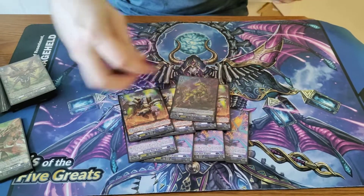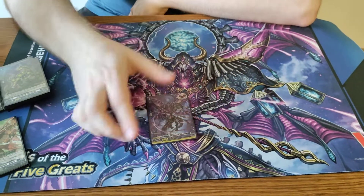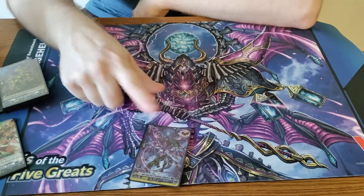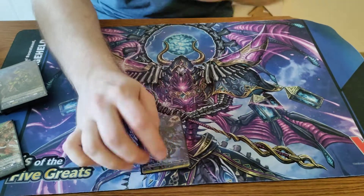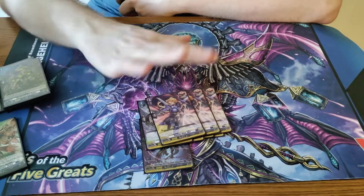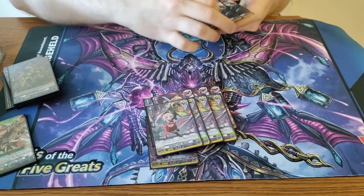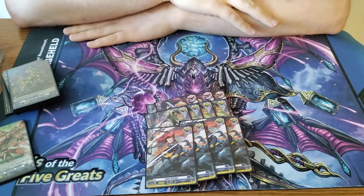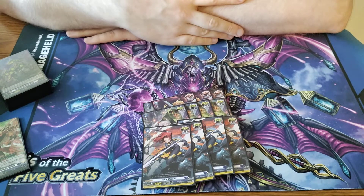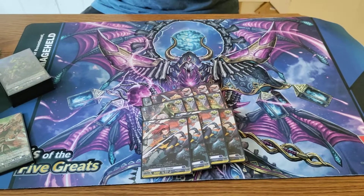And then for triggers, I am running the Dark States Over Trigger — another generic. Gives your vanguard plus 10k and a critical for the rest of the game. If you drive check it, you also draw a card; if you damage check it, you draw a card as well, and it gives the 100,000,000 shield too. We're running 4 heals, 3 draw — just because you want to draw into your pieces, hit your persona rides, everything like that — and 4 crits and 8 crits. You can run front triggers that get the additional shield, but I just like the pressure of the crits.